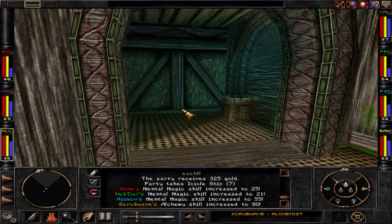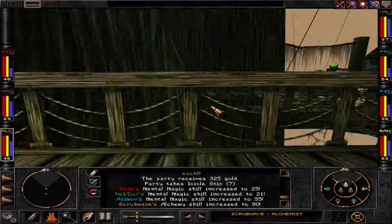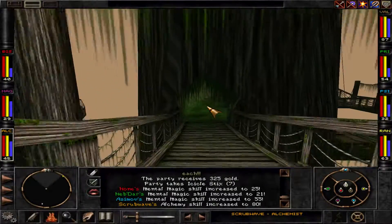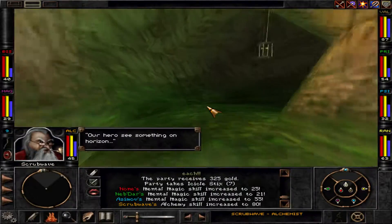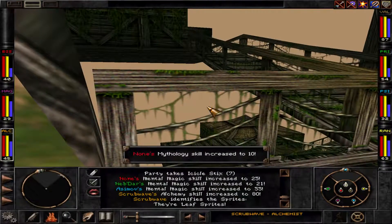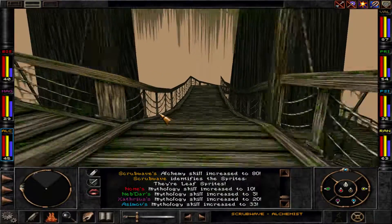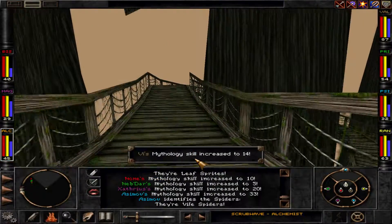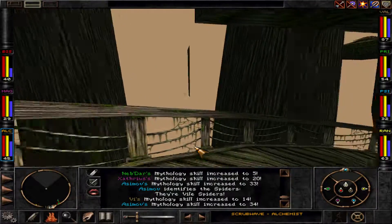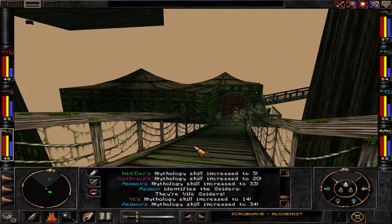I'm always tabbing in and out of Wizardry 8 at the start because I can only record this full screen, not in a windowed mode in this recording program. It can be quite difficult to record Wizardry 8. When I tab out and back in, the keyboard stops working. If that happens to you, just press the Alt key once and it will start working again. So I'm walking around with arrow keys again — everything is fine.